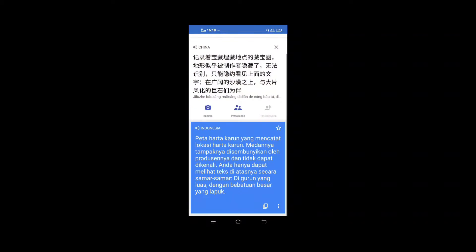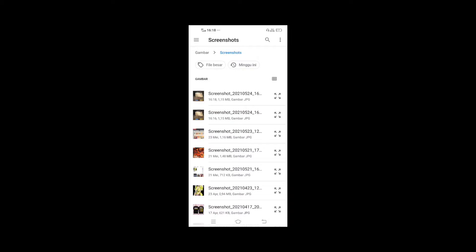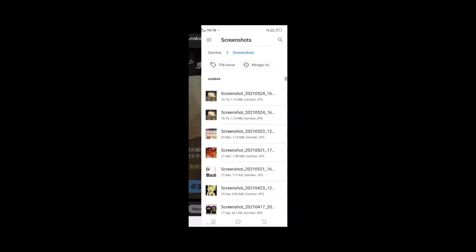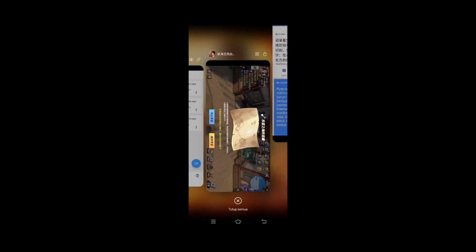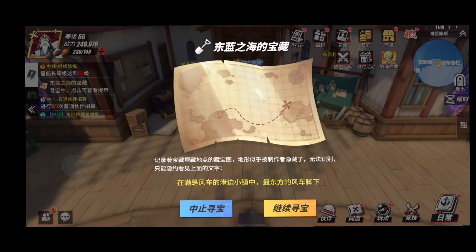Kalau kalian translate pakai Google ya, atau untuk selain Google Translate, kalian bisa pakai U-Dictionary atau Tab to Translate, yaitu langsung dari waktu kalian main, jadi in-game kalian bisa langsung translate ya. Medannya di kaki kincir angin paling timur, di kota Pelopan yang berdengar dengan kincir angin. Nah jadi ini di desa Fusai ya, ini kota kincir angin ya.